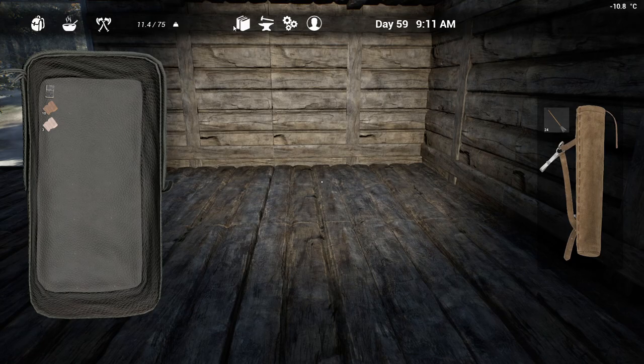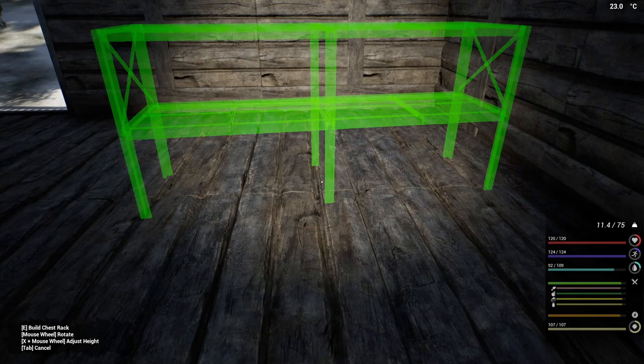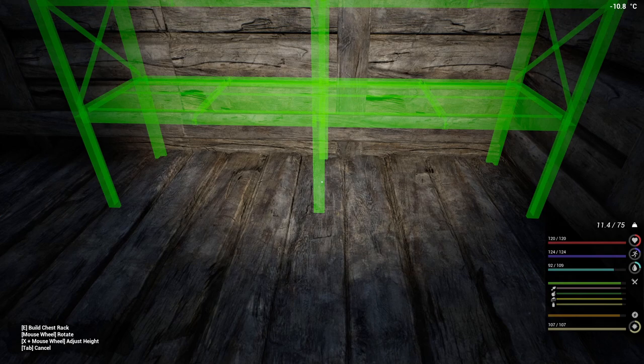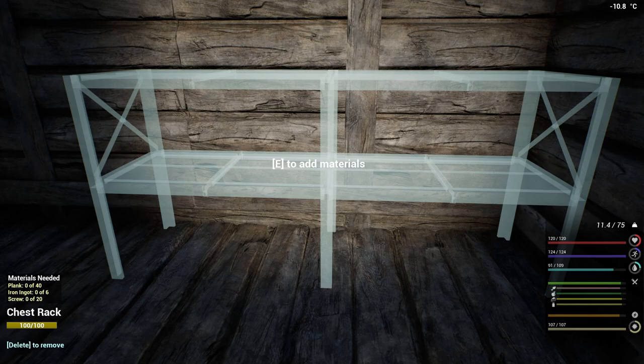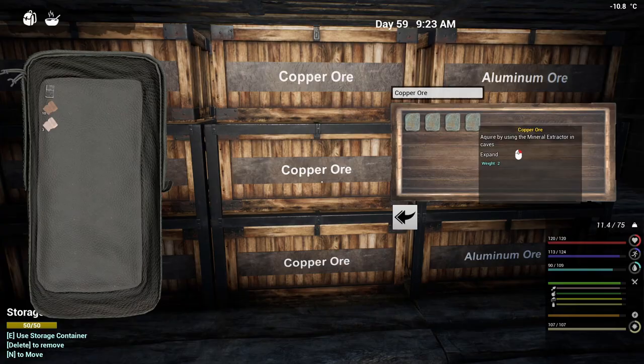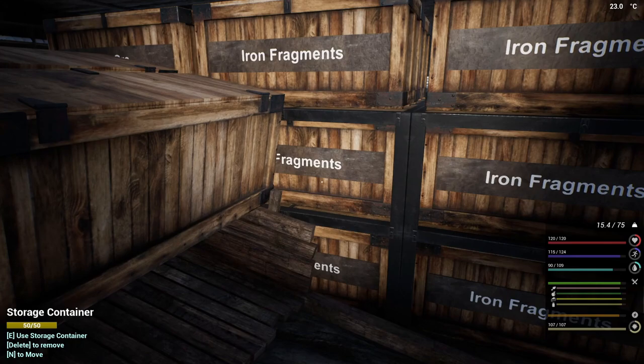What I'm going to do is I am going to put our first shelf down. Then when I am done with that, I am going to see if it is the right way. And if it is, we will continue. If it's not, we will turn it around and it should go good after that. So let's get six iron, 20 screws — I've got to make some copper and 40 planks. Let's go and grab a little bit of copper and get some more iron.